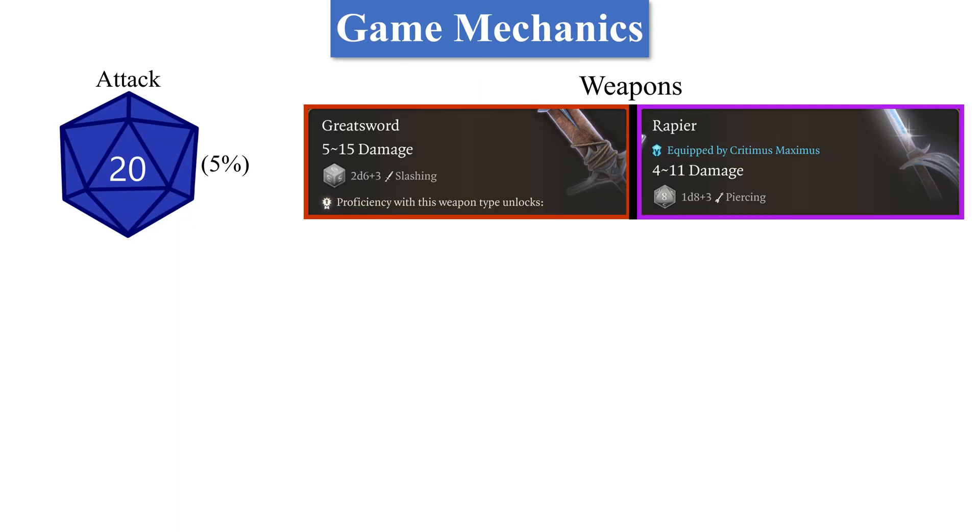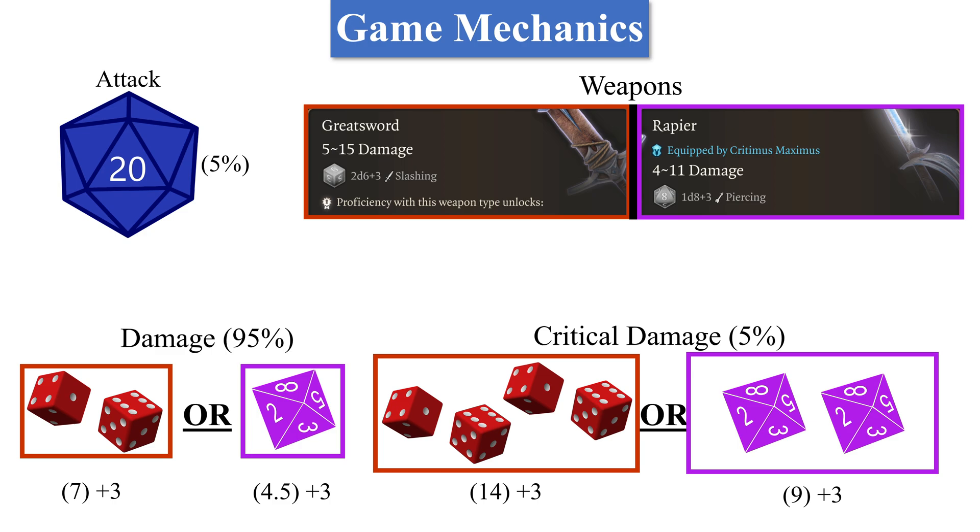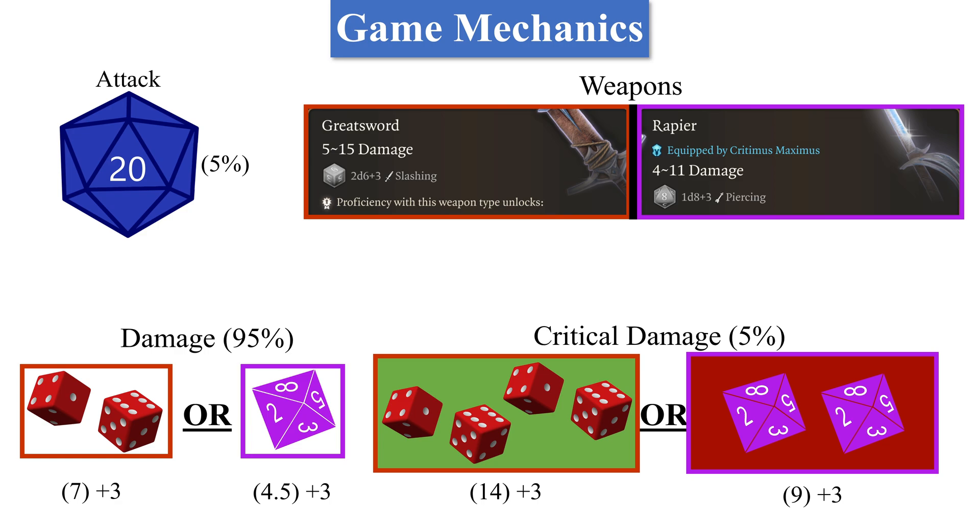The game mechanics are pretty simple. When you roll a d20 to attack, if it rolls a 20 you crit, so 5% of the time you'll land a crit. 95% of the time you'll deal normal damage, which for the Great Sword is 7 damage on average and for the Rapier is 4.5 damage. When you crit, you double the amount of dice rolled, so on average 14 damage and 9 damage respectively. Therefore, the Great Sword deals more base damage than the Rapier.